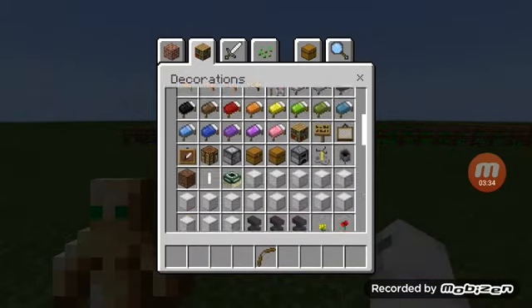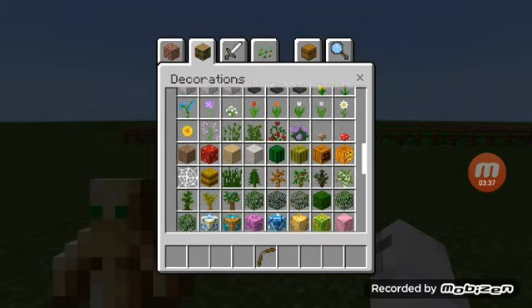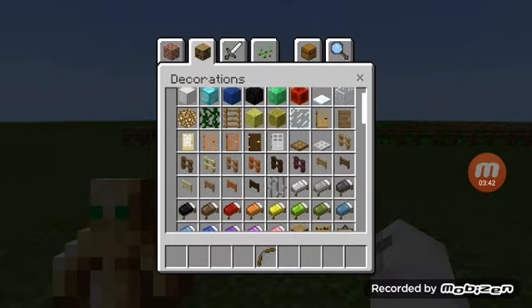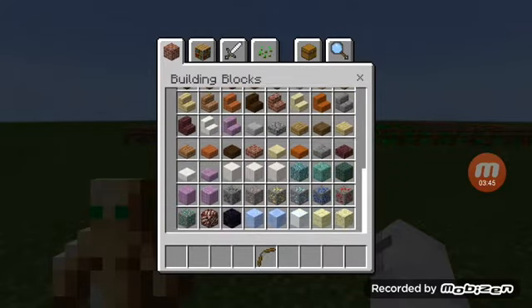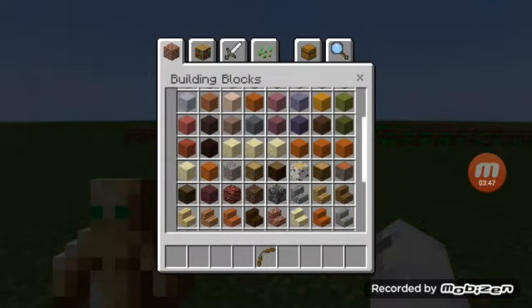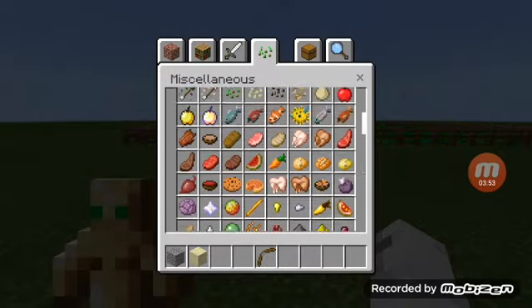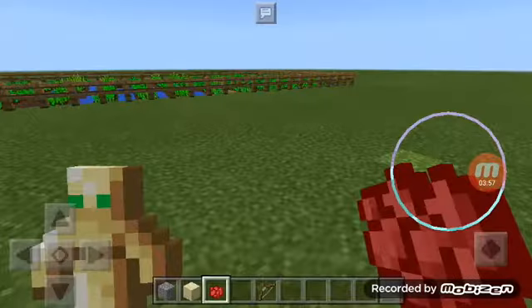I randomly dropped my diamond sword. Now let me show you how to craft those items and how to make them. First, what you need to do is get yourself sand and gravel, and then get a colored dye — I'll choose red.